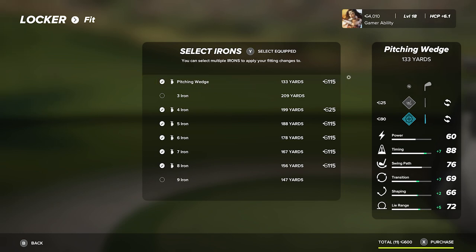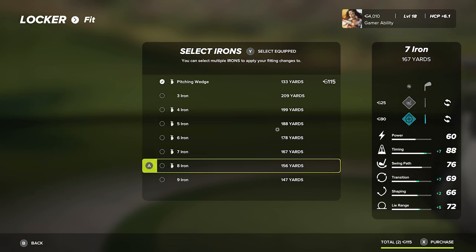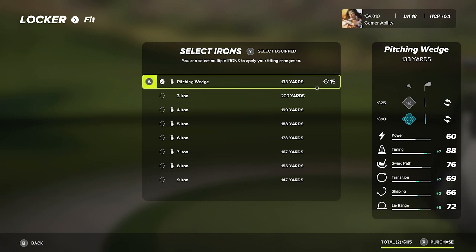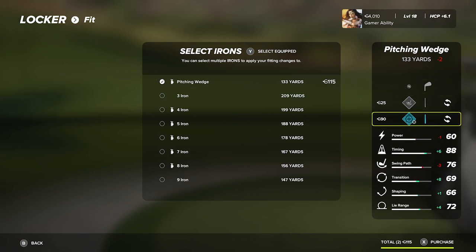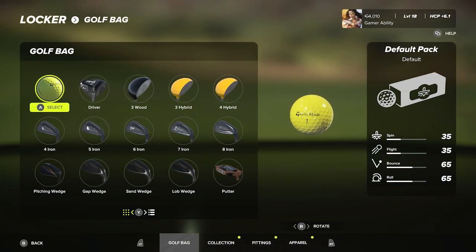You can see how expensive it gets — because if you already have something fitted to a club and you refit it, that's why the cost adds up. For example, applying to just one club is only 115 because I already have a fitting on it. That's why it's best to wait, find the right fittings, and spec into them all at once. Then it pops up a confirmation and you hit A to purchase.